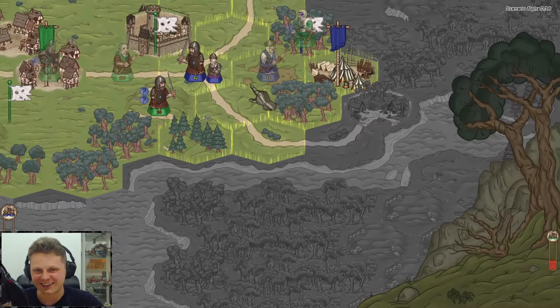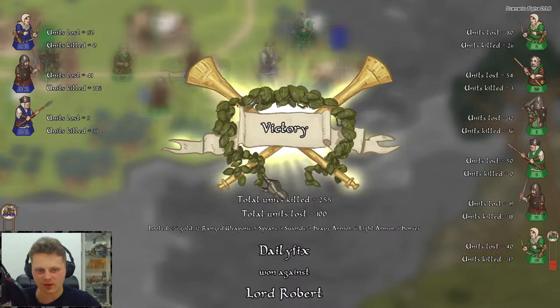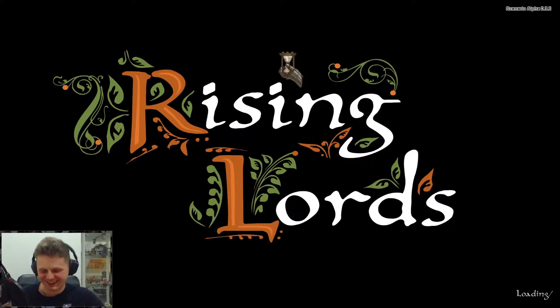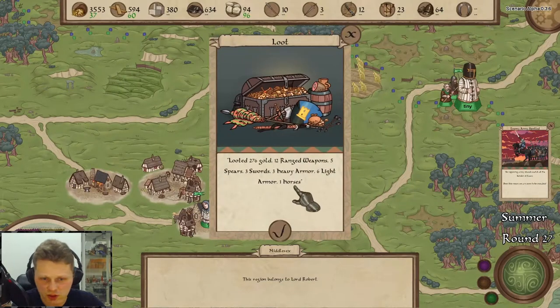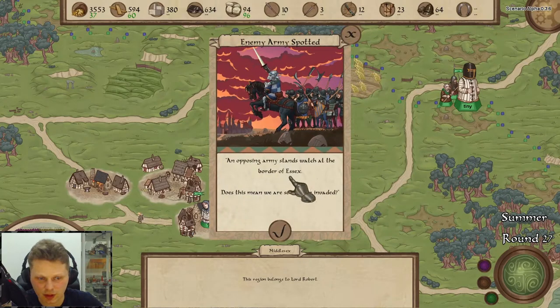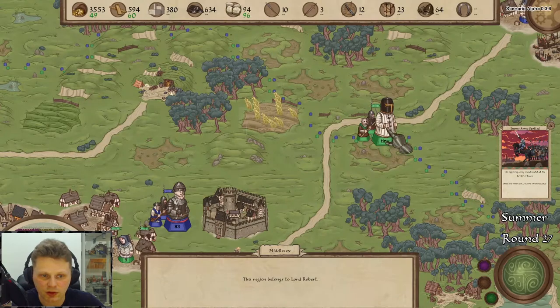We're victorious, alright. Are you kidding me? Damn, how did I win? We lost a lot of troops here. We were not going to win there — of course he's going to be going in with an army. I don't have the men, I don't have the armor. We got some spoils. Enemy army has been sighted on our borders. Tiny army.